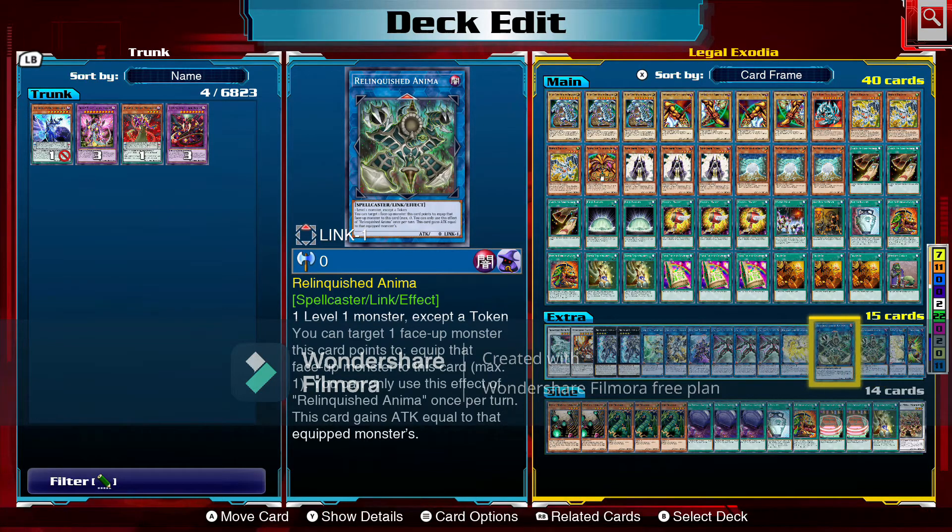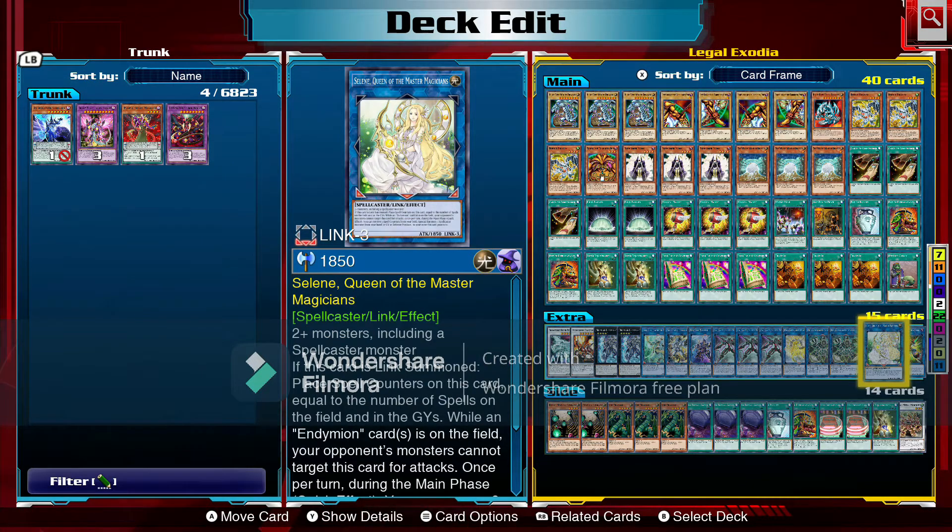We're running two Relinquished Anima — one of Jack's favorite cards. It requires one level one monster except a token. You can target one face-up monster this card points to and equip it to this card — once per turn — and this card gains attack equal to that equipped monster. So if your opponent makes a mistake and puts a strong 3500 attack monster in the right column, Relinquished Anima absorbs it and you gain that 3500 attack without even attacking.